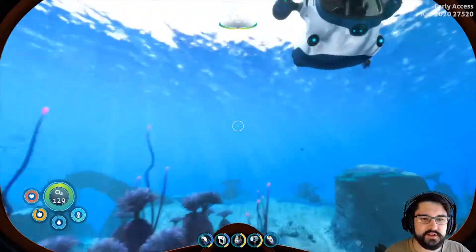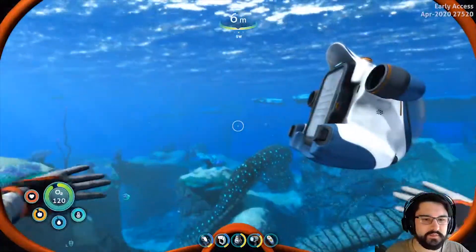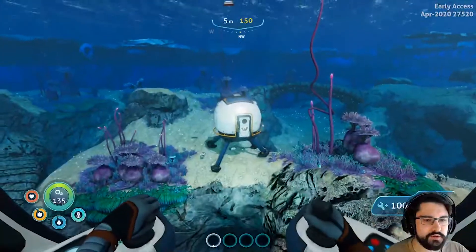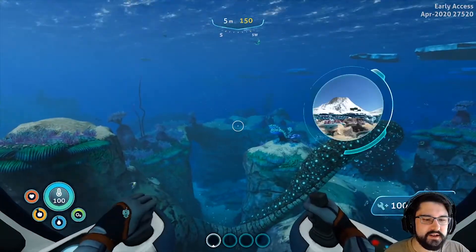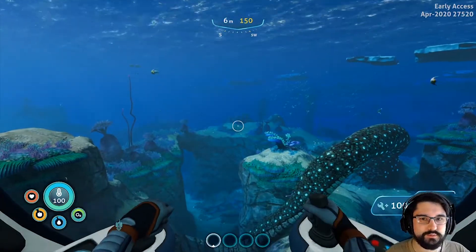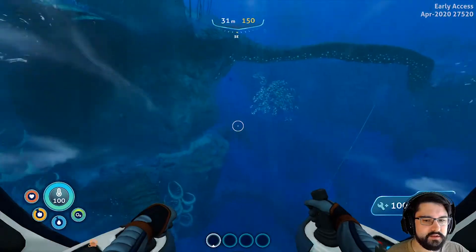So as far as I know, there's only two biomes that I've come across. There's the twisty bridges, which is this stuff right here. And then there's that weird sulfuric area with the big monster. I'm going to do a little tour of the biomes and just kind of see what I can flesh out. I don't want my sea truck to die, but I'll save just in case I do come across something. Let's go check out that weird volcanic area.